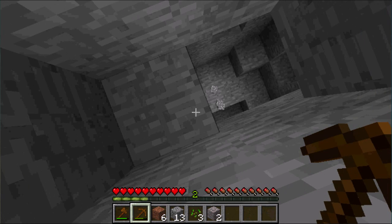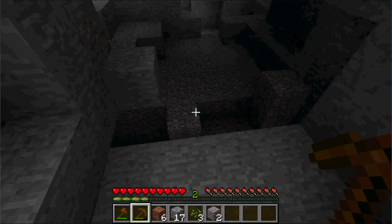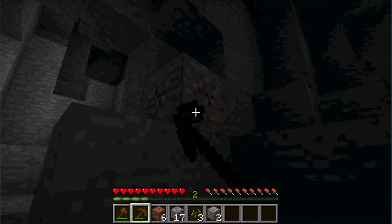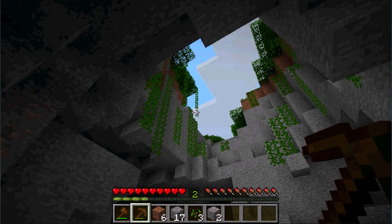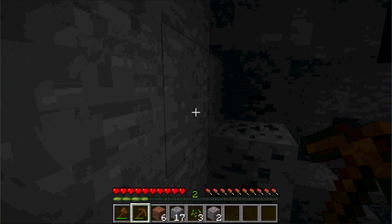I just stumbled into a cave here — I'll jump down. Caves are good for everything; you can find all sorts of minerals and rocks. There's iron right there, but I can't really mine it with this pickaxe efficiently. There's also a chicken inside the cave somehow — that's how animals can end up in there. And here's some coal.